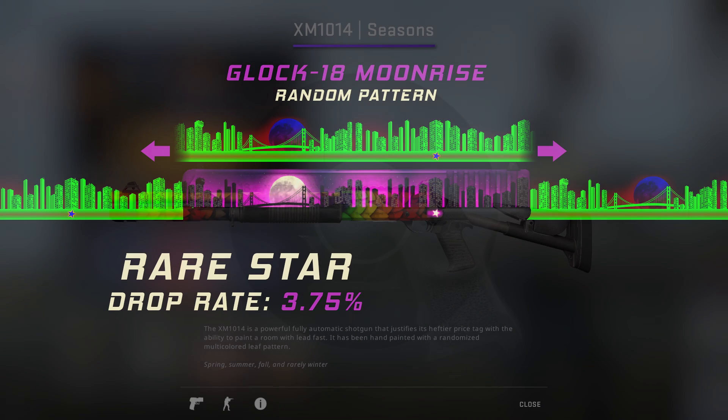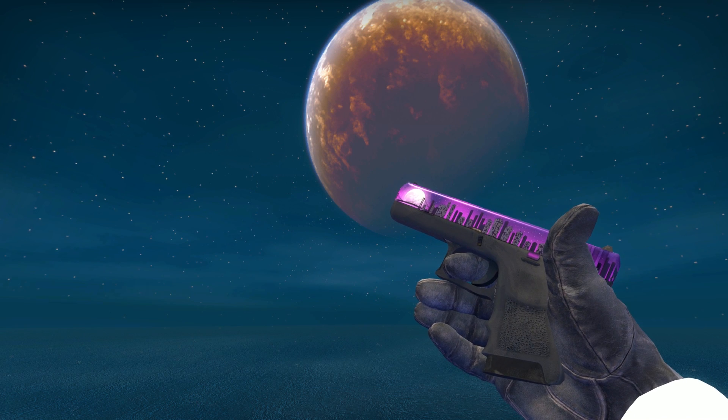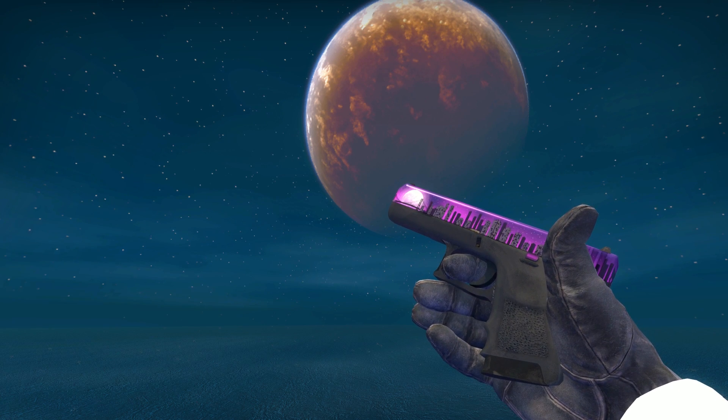This may seem a bit odd considering the blue leaf pattern on the XM-1014 Seasons and the red rat pattern on the MP5 Lab Rat generally aren't worth any overpay, but in reality it just comes down to the usefulness of the Glock as a weapon — almost everyone uses the Glock, therefore almost everyone is going to want a Glock skin, and as a result there's a much larger group of people who'd potentially overpay for a special Glock pattern as opposed to a weapon like the XM-1014 or the MP5.